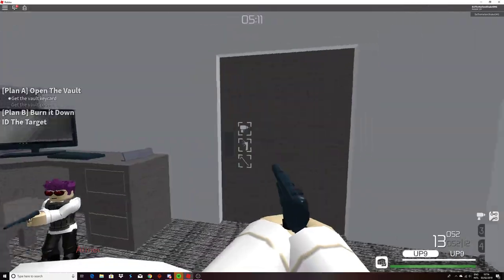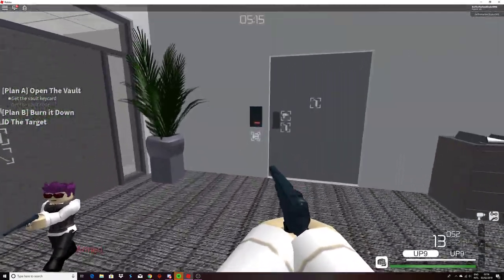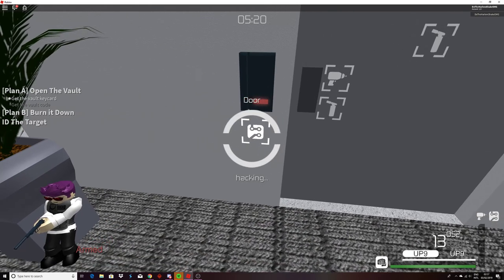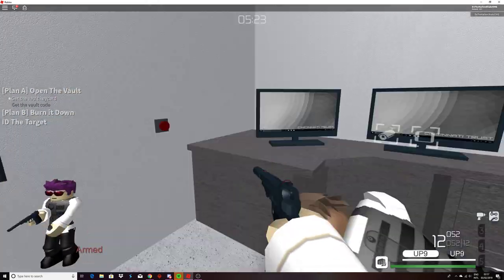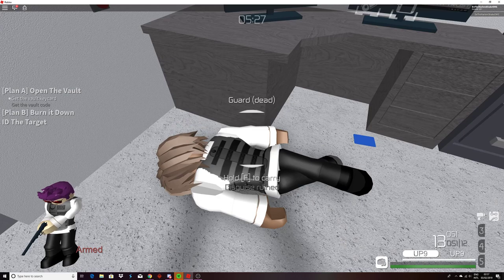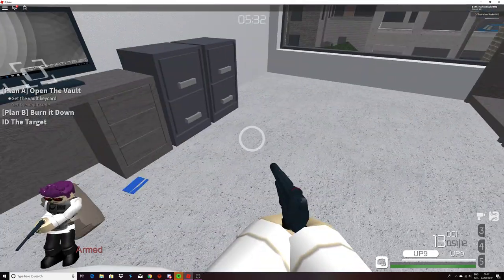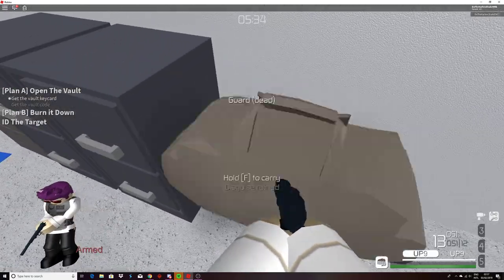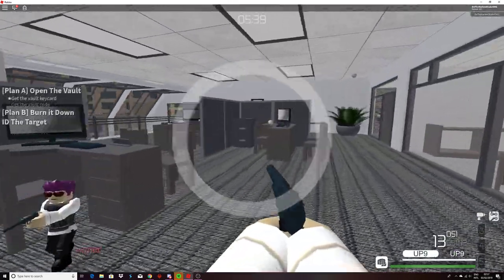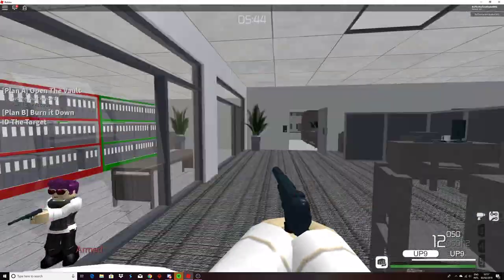Next up, press F to bypass. Kill the cameraman and carry her. I like to drop all the bags of people in here. Also you want to destroy that glass panel and this one as well.